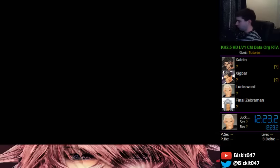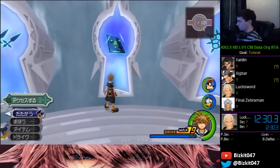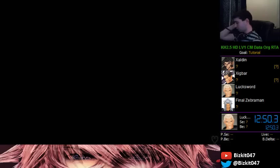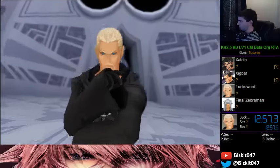DM stands for Desperation Move — the Organization members' ultimate attacks where the screen usually turns dark. This fight works almost identically to the original. It starts off a little differently — you don't get put into a dice unless you mess up. You should take off Form Boost because if you get hit with the dice it runs out faster. Luxord starts off with a mini-game, so you can choose to do it if you can time it — it's pretty fast.